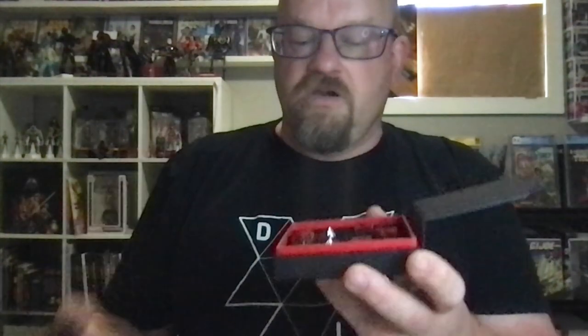First off, we've got the little case for the die, the resin dice. I'm speaking kind of loudly — I don't have a microphone, and I realized in my last couple of videos that I need to speak up. So, the dice are beautiful. It's kind of red and black, blood and death. Really, really wonderful. You've got four-sided, six-sided, looks like 10, 12, and 20-sided, basically.